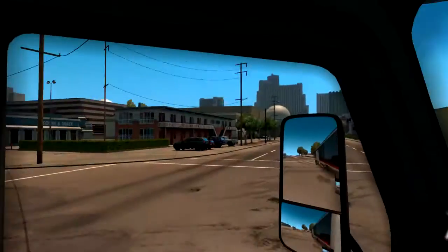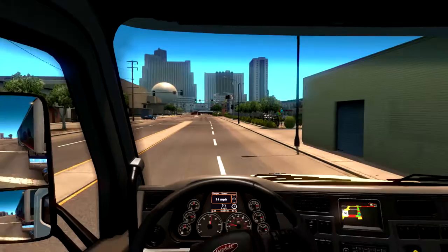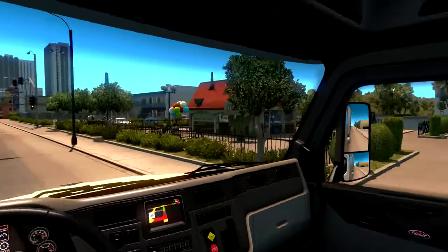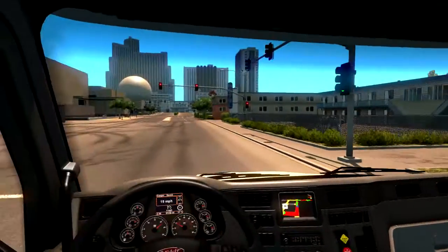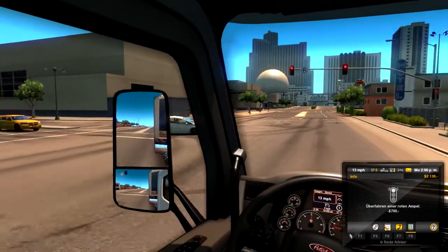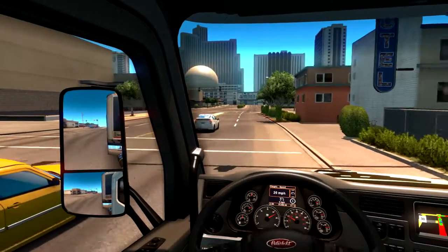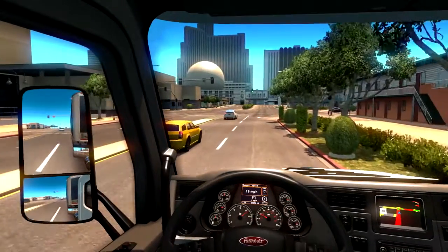Glück gehabt. Der FedEx natürlich. Ein Taco-Ding Restaurant mit Spielplatz und Luftballons. Und eine rote Ampel. 700 Dollar — ups, war jetzt nicht so clever. Ich muss rechts abbiegen. Die war noch gelb, ganz eindeutig.